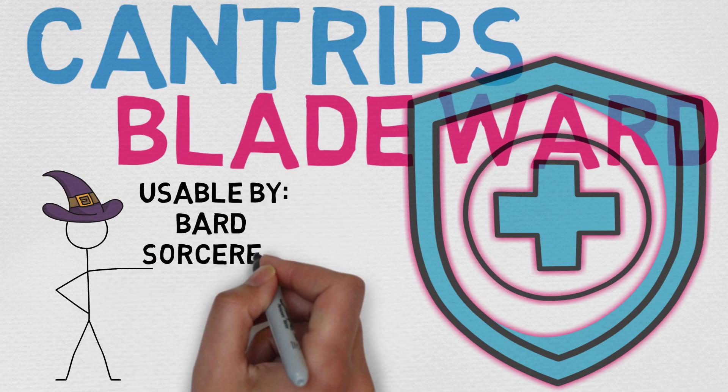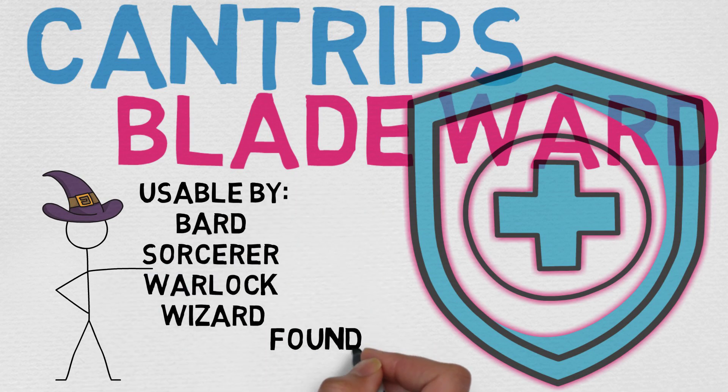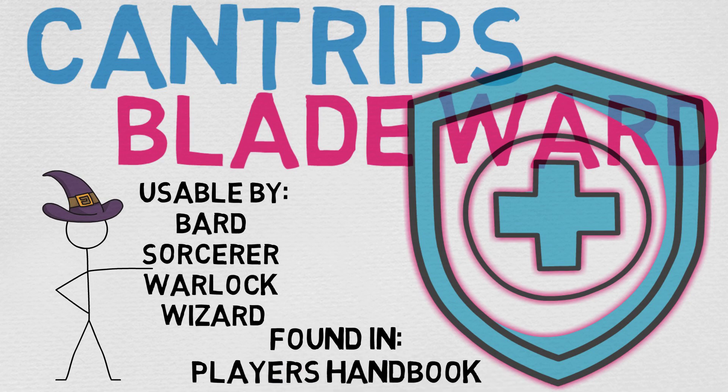Today we're going to be taking a look at Bladeward, which many have called one of the worst spells in D&D 5e in general, and certainly one of the worst cantrips. I think I'll be able to mount a decent defense of this cantrip and hopefully move it from that 'never take' category into a more niche category. Bladeward is usable by the Bard, Sorcerer, Warlock, and the Wizard — those are the spell lists it appears on — though there are other ways to gain access to it, including several classes and feats like Magic Initiate.